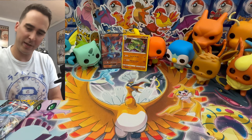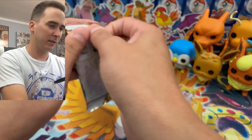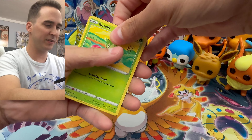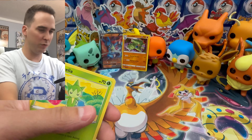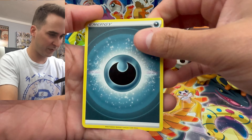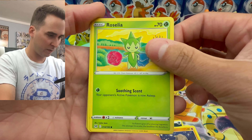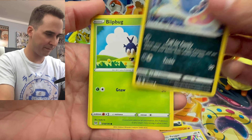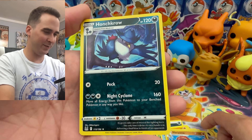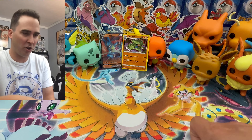Last pack — Lost Origins. Can we get the Aerodactyl alternate art? I opened a booster box of this a little while ago and unfortunately didn't get it. Lost Origins code card — maybe you'll get it in the TCG if you use that code. We have a darkness type energy, Togedemaru, a regular supporter trainer, Porygon, Inkay, Finizen, a reverse Hariyama, and a regular rare Honchkrow.